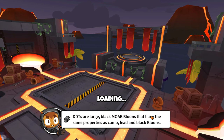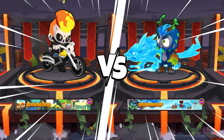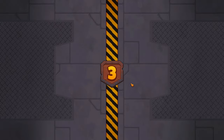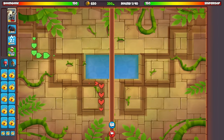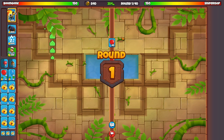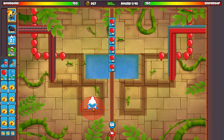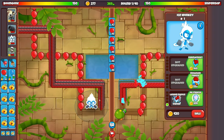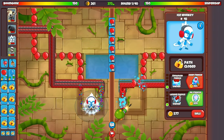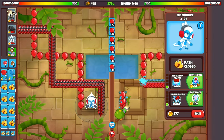DDTs are large and they are dangerous. If you get late, even if you don't think you can win and the opponent's defense is struggling, just sell everything and send as many DDTs as you can. Unless there's a triple XL trap — if there's a triple XL trap you cannot send DDTs. But maybe there's a way to fill the trap, like if you sent a BAD and then it broke and then you layered DDTs on top.